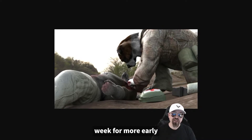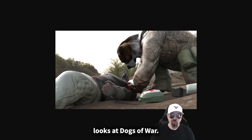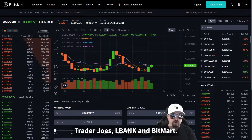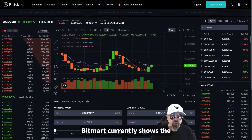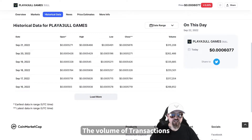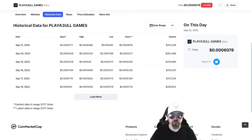Remember to watch every week for more early looks at Dogs of War. You can trade BULL token on Trader Joe's, L-Bank, and Bitmark. Bitmark currently shows the price at $0.0006, or six hundredths of a penny. The volume of transactions is averaging over $250,000 per day this week, for a total of $1,752,716 in volume for the last seven days.